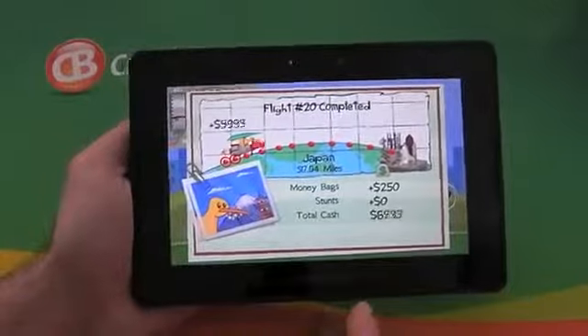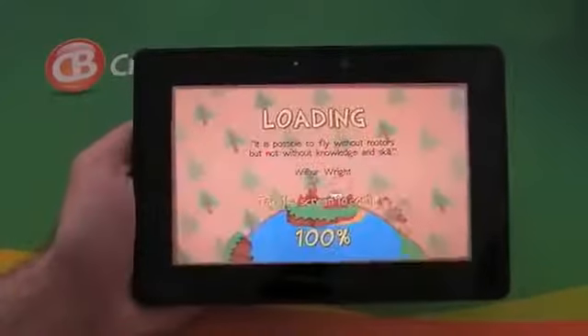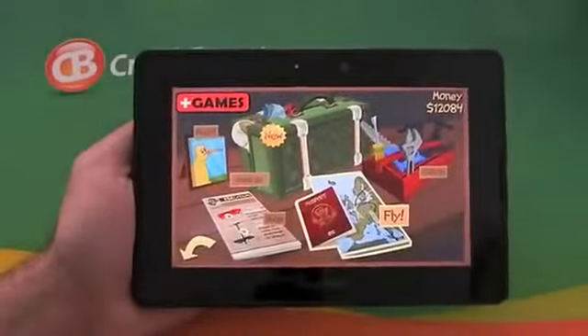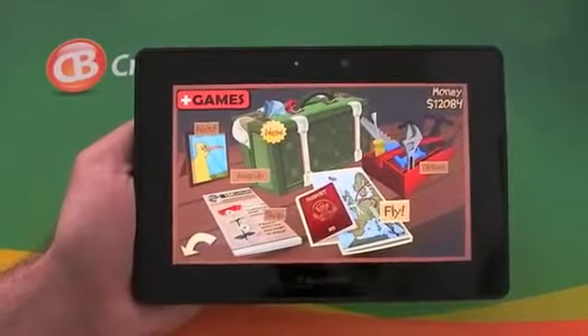Each time you do it you earn more money, and the more money you earn the better additional power options you can buy. So that's just a quick look at the game. It's available in BlackBerry App World — unfortunately you're going to have to part with some money if you want this one, but if it looks like it floats your boat then go for it. I like it — catch you later.